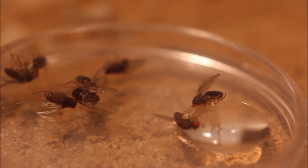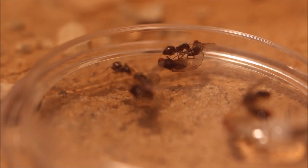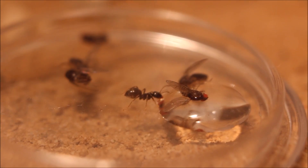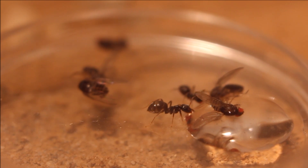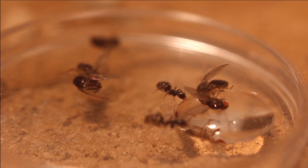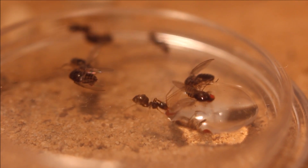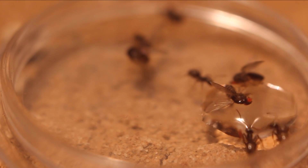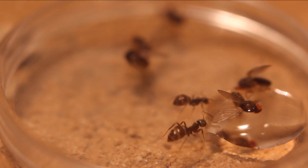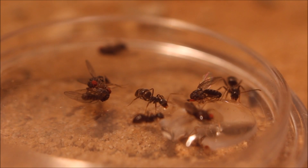While taking the fruit flies, the ants discovered the sugar water. That's what they really love — sugar. Now they can fill up their reserves which brought them through the winter. You can see how their gaster, their rear body part, is getting bigger while drinking the sugar water. They transport the sugar water into the nest and there they share it with the whole colony, mouth by mouth. Every single ant in that colony is going to have some of that sugar water.